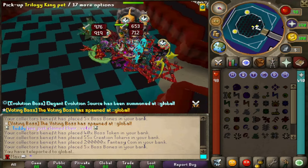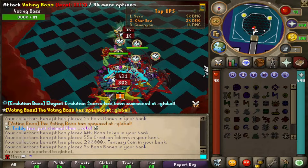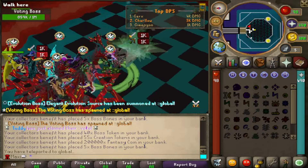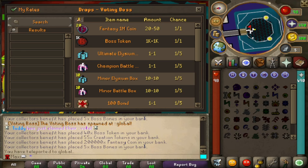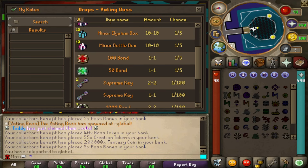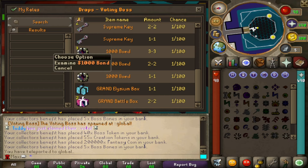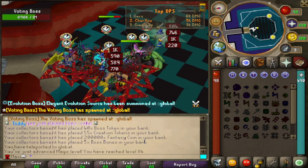There's a global boss happening right now — the voting boss. There are so many people doing this boss. Let's have a look at what the voting boss can actually drop. You can straight up get a 100 bond, even a 1,000 bond in quantity. Absolutely crazy — super OP boss right here.